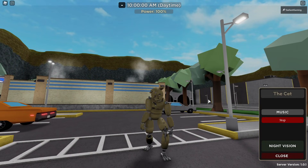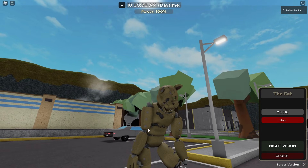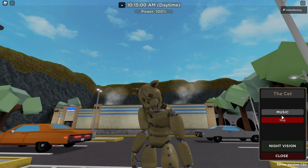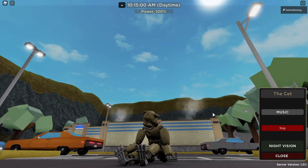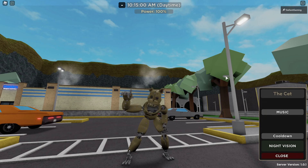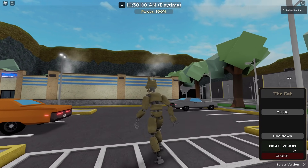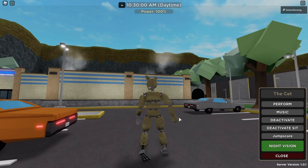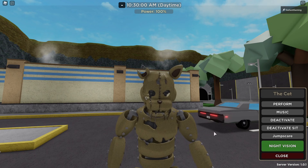Then we have a deactivate. Its arm is broken — what happened to your arm, friend? Then we have a deactivate sit. Looks so sad, like the shadow over its face. Then we have a jump scare. Very nice. And then last but not least, a night vision as well. But it's broad daylight, so that doesn't really do anything.